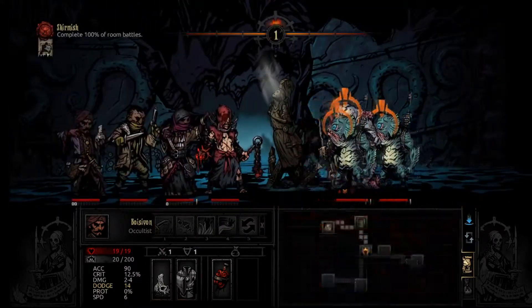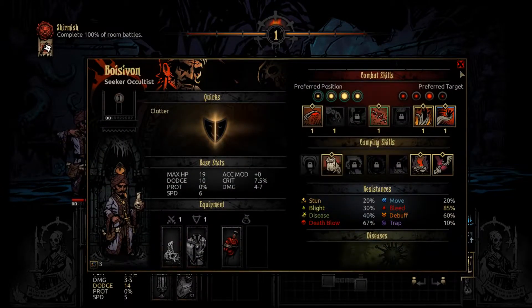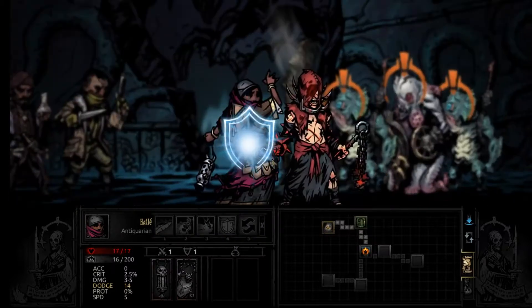I'm just gonna pull this guy for damage. Oh, I didn't equip the tentacle ability - that's why it wasn't lit up. Whoops, okay, whatever.